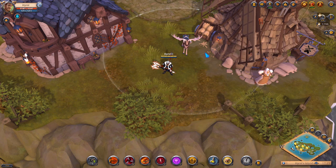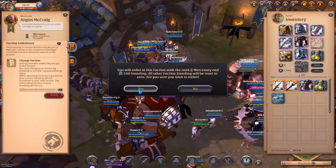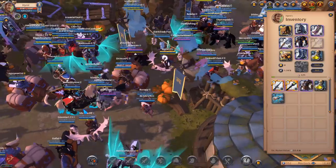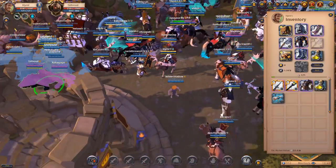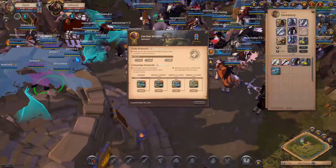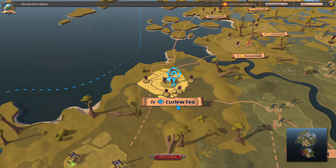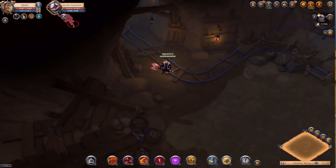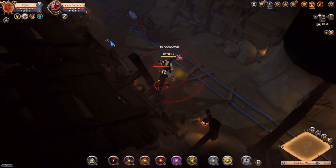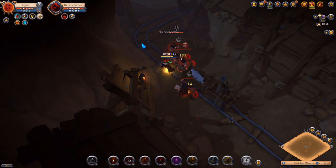Now we can go start doing our group dungeons. As you can see, I'm getting faction flagged to get faction points while doing the group dungeon, because that's like free money — additional silver I can make while doing solo group dungeons. I'm popping a tier 4 dungeon map — a group map, of course. I'm doing tier 4 because it's the most efficient group dungeon from all of the group dungeons available.